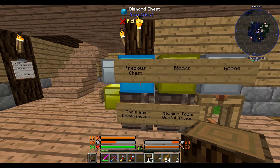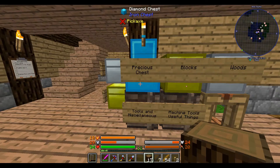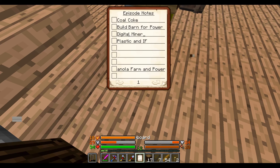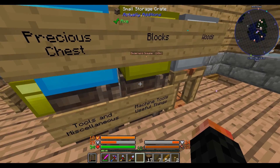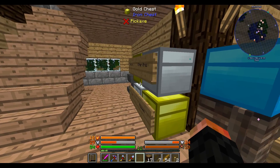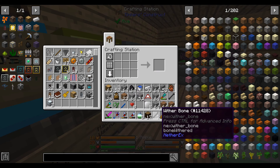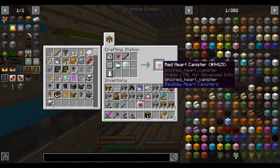Now the most expensive part - the relic apples - which are made from apples, diamonds, and emeralds. I wasn't sure I'd have enough emeralds but I do. It does use up the majority of my emeralds but it's fine. There's an easy way of getting more emeralds - a digital miner gets me lots. 16 emeralds going here and 16 diamonds - diamonds aren't a problem - and apples. That's eight relic apples. Now I combine these into eight heart canisters.